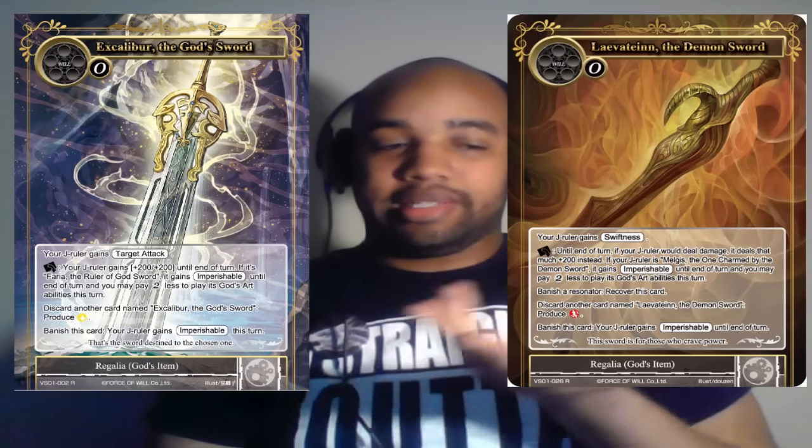That's basically the main deck. Every Power Ranger has a sword, so I have an Excalibur and a Leviathan — both give Imperishable. Just in case you're worried about Black Moonbeam, you basically force your opponent to keep two will open, preventing them from doing it on their turn. You can even use Imperishable before your ruler comes up. If you feel they're going to Black Moonbeam you, use your Imperishable first — if you have swiftness you get your attack in, and then when you pop back in it's perfectly fine.